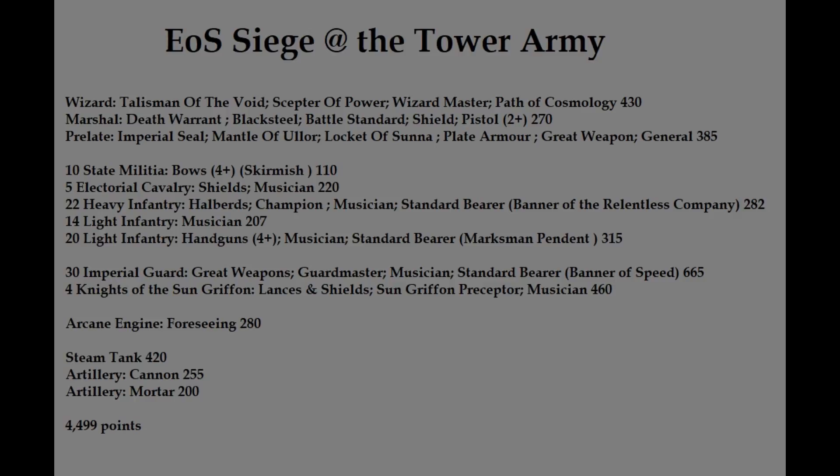In the Corps, I've got 10 Militia with bows and skirmish, 5 Cav with shields and musician, 22 Heavy Infantry with halberds, Full Command and the Banner of Relentless Company, 14 Light Infantry with crossbows, 20 Light Infantry with handguns with Musician, Standard Bearer, and Marksman Pendant. 30 Imperial Guard with great weapons, Full Command and the Banner of Speed, 4 Knights of the Sun Griffin with a champion and a musician, an Arcane Engine of Foreseeing, a Steam Tank, a Cannon, and a Mortar.